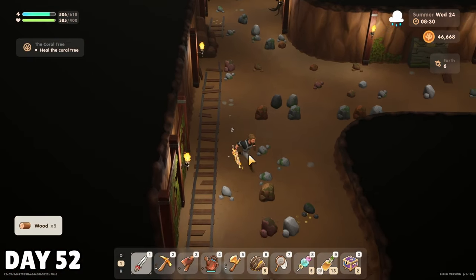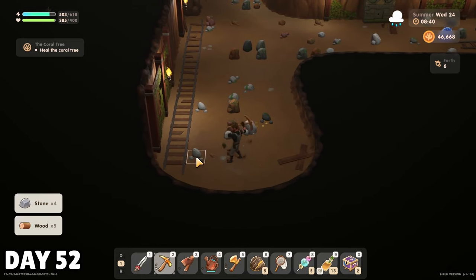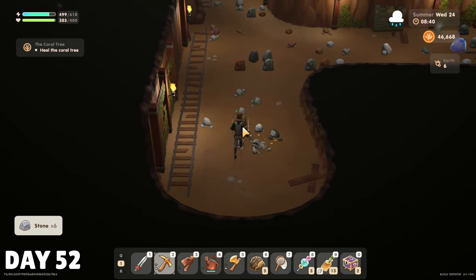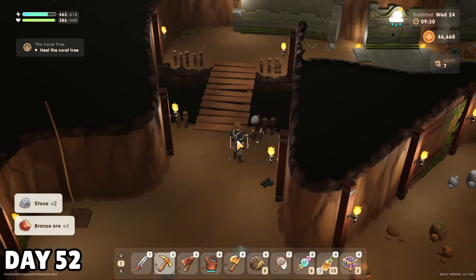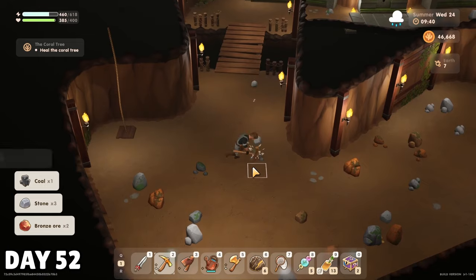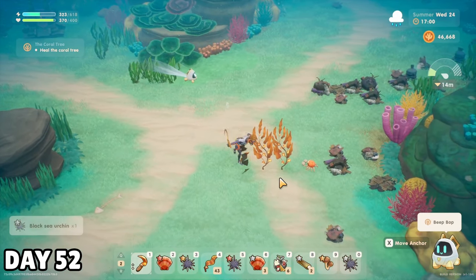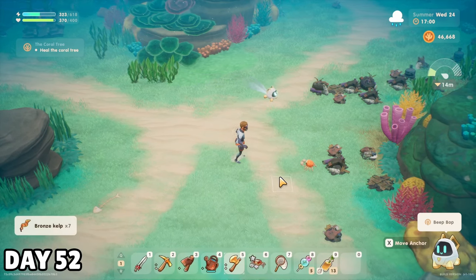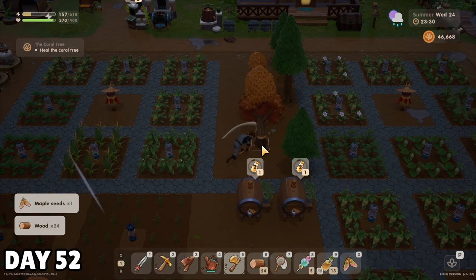I was starting to get kind of frustrated about this red barrel situation, so I spent six hours in the mines on summer 24th, trying to either find it or more earth geodes to cheese my way into getting one from the blacksmith. I did not find the red barrel, and I only found six geodes, so things are looking a little grim. My afternoon was spent underwater collecting more kelp and clearing trash, and I rounded out my day by cutting down the trees I've been complaining about for like a month now.